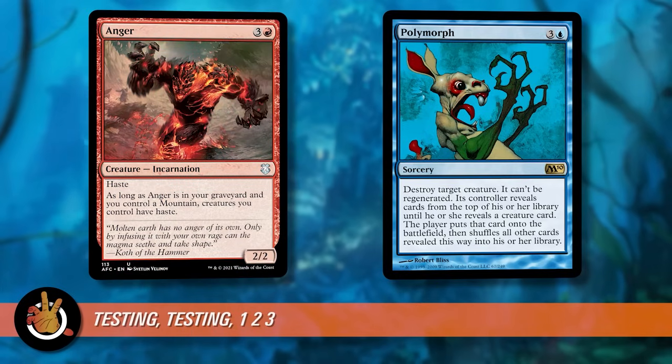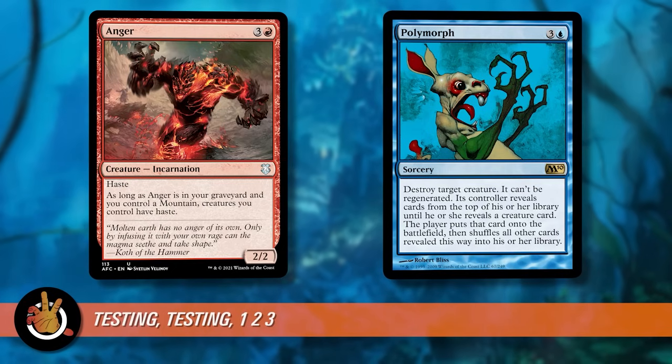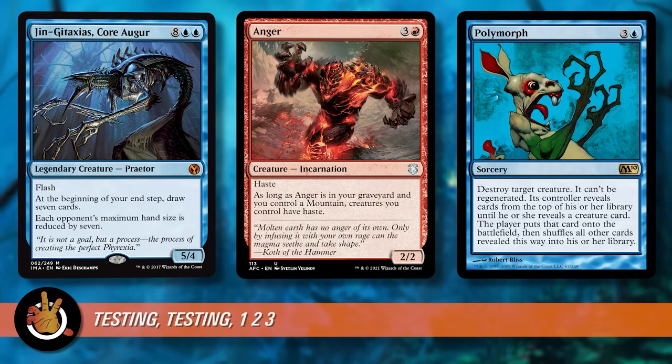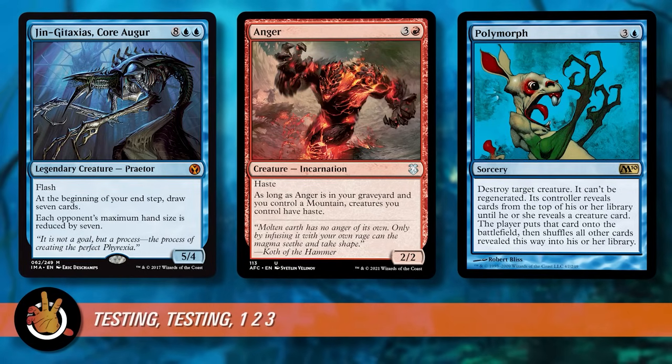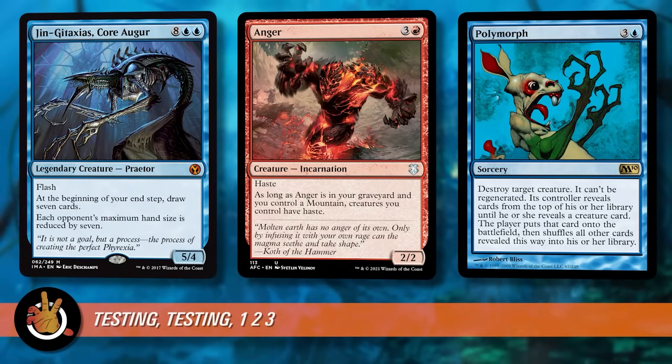A good anecdote for this: I have a polymorph deck and it wants to give its commander haste, so I have Anger in there. There have been multiple times — because I didn't test it enough — where I'm playing the deck, I go to Polymorph a token to get out Jin-Gitaxias, and here comes Anger. Not just once, but three to four times, which made me go: if I had play-tested this deck and understood what was happening, I could have either built differently or just taken Anger out. It took me making the same mistake multiple times and maybe ruining a game before I finally got the lesson. Play-testing is really important.